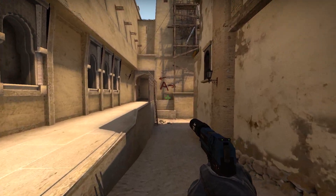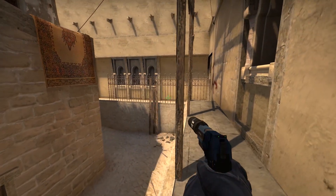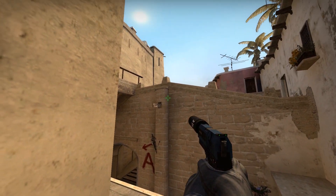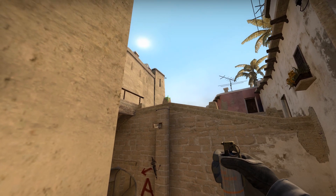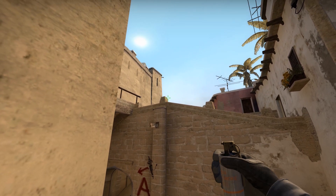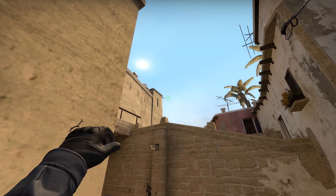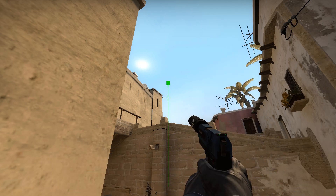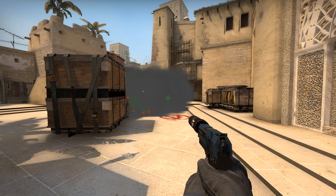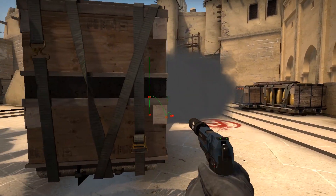This next smoke is for when they have a guy playing tall box in the middle of the site and you want to smoke him off for a safe push. You walk up to the ledge again, find the stripper pole, and try to have it as centered in the screen as possible — but don't get too obsessive about it. You see a little ledge sticking out, and you want the right side of that ledge, aiming upward towards the pole. Just chuck it over and this one lands pretty much in the middle of the site. It's kind of underrated and can be really good if you push all four with an eco round.